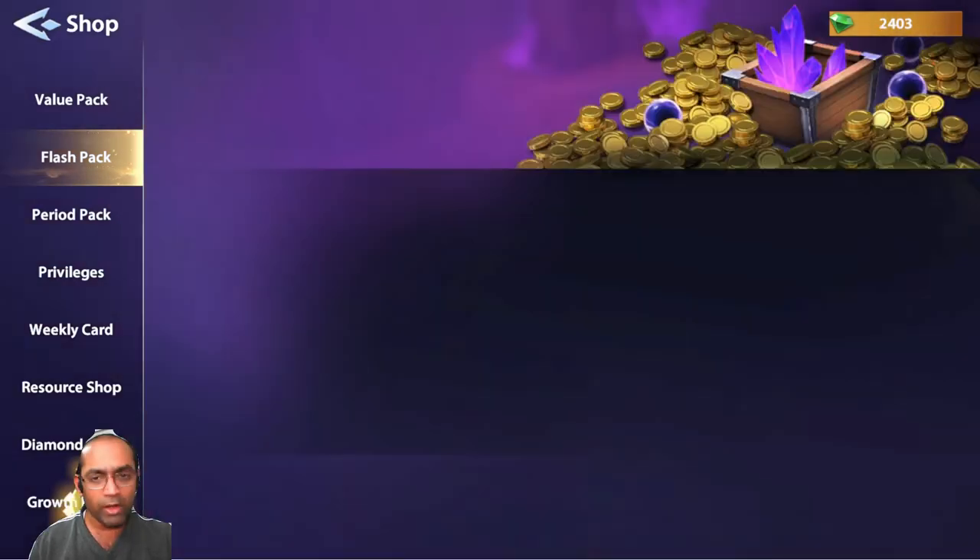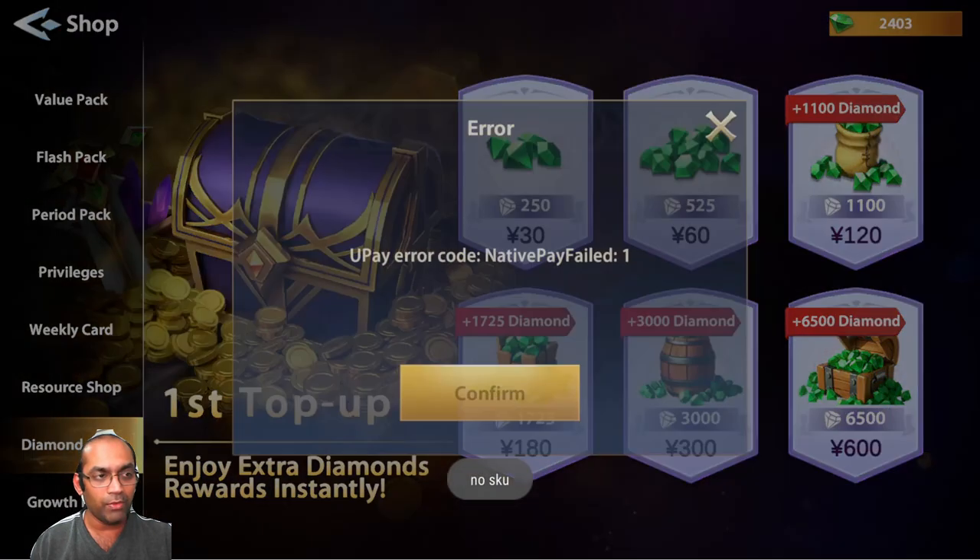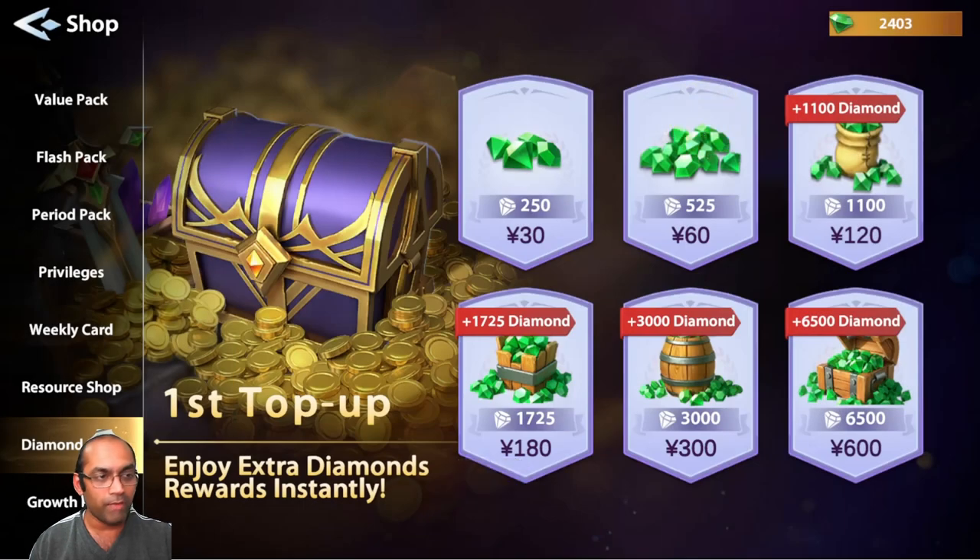For it, you will first have to go to the diamond shop and find the value for the 6,500 diamond pack. Once you have that value, you can go ahead and use the calculator.